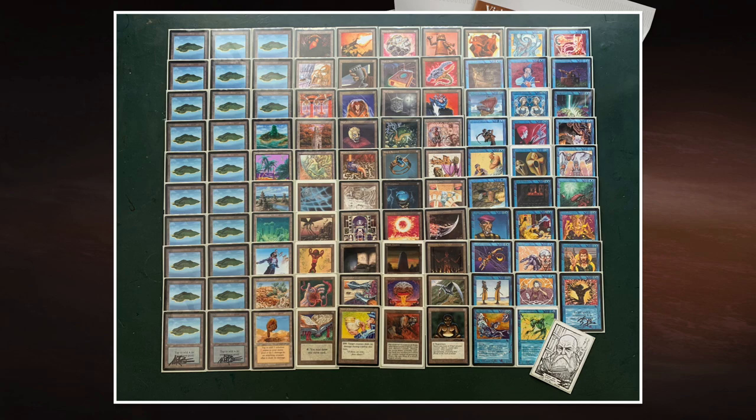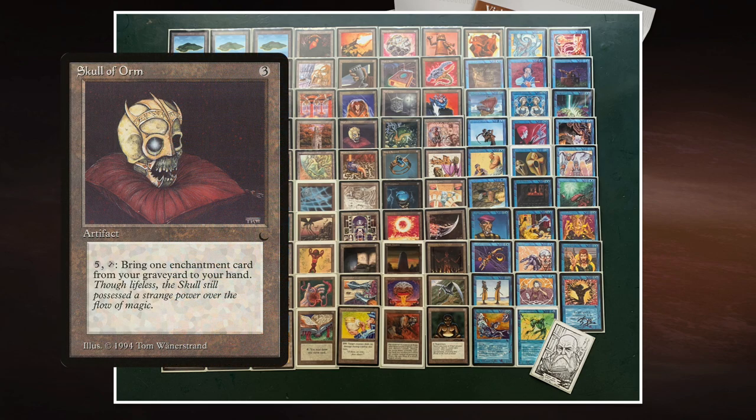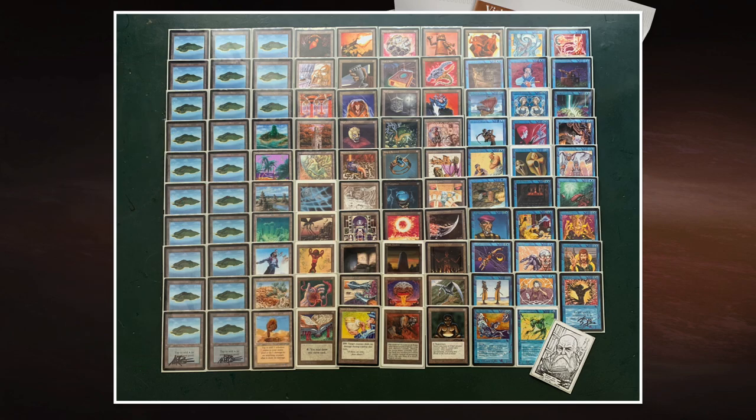Just for fun, I'm also playing Skull of Orm. Skull of Orm is great combined with Steal Artifact and Control Magic — super strong cards in the format that opponents will probably destroy immediately. But with the Skull I can just get them back again. It's super slow, but this is EDH and it's going to take forever, so I've got all the time I need.